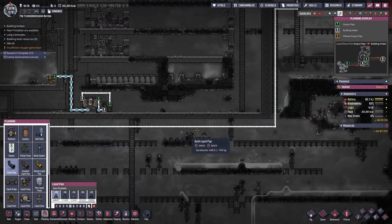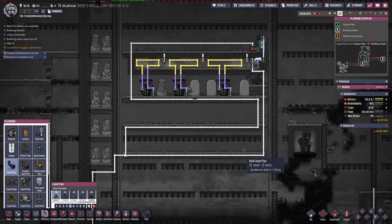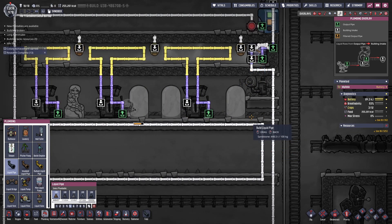Next we're going to fill up the cooling loop with polluted water. We use polluted water because it allows you to go to a negative temperature, unlike regular water that would freeze in the pipes and break them.